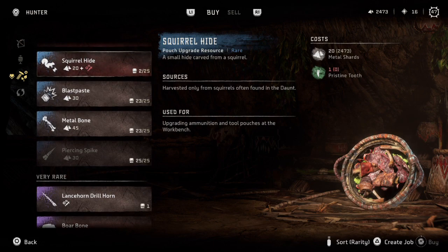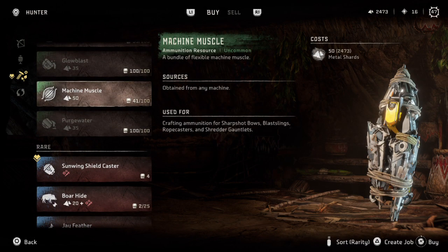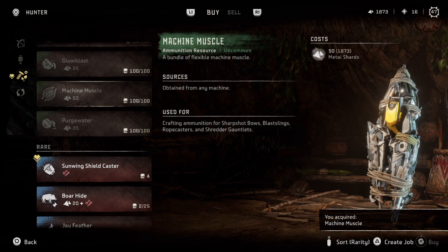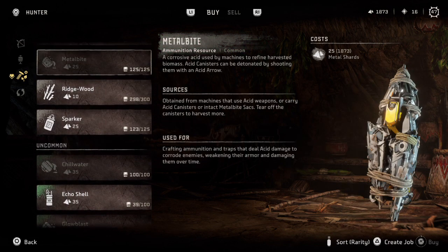Blast paste — I could probably use some of that. I don't have a whole lot left. Machine muscle — let's buy some of this, we're going to need some of this. It's going to cut my shard count a little bit again, but we've got to have some machine muscle. Everything else looks pretty good. We're good.